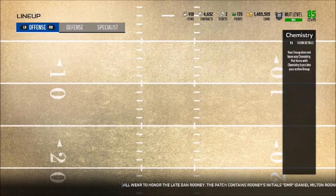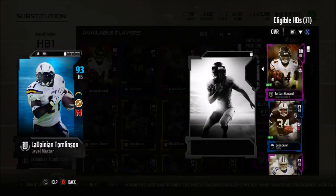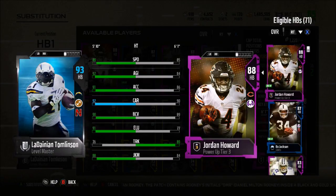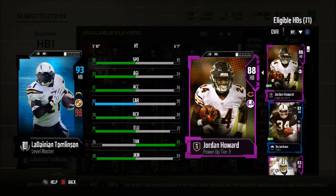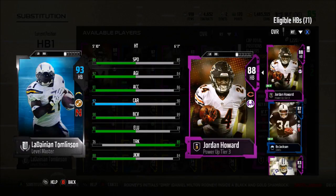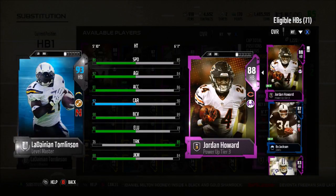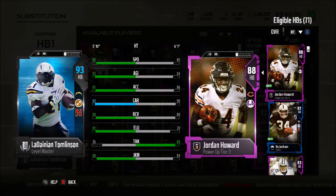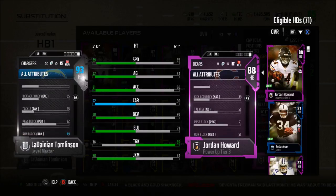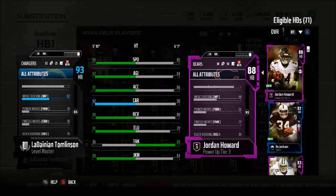The main part of my offense is definitely my backfield right now. At running back number one we have 93 overall LaDainian Thomas — he's a 92 but with the chemistry he goes to 93. He is the Level Master card. 89 speed, 92 agility, 91 acceleration with 92 carry — that's crazy good. 90 carrying, 91 elusiveness, 76 truck, 88 juke move, 74 strength, and 82 catching which is absolutely ridiculous.